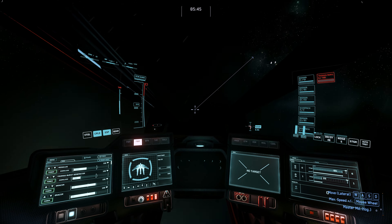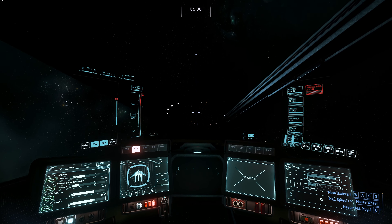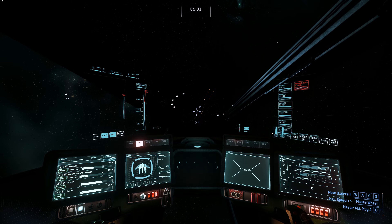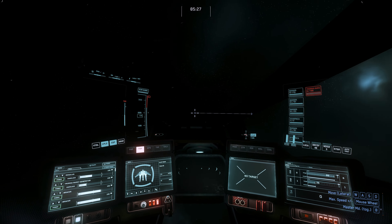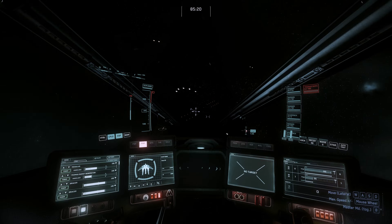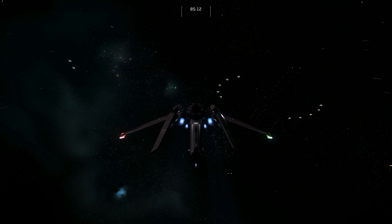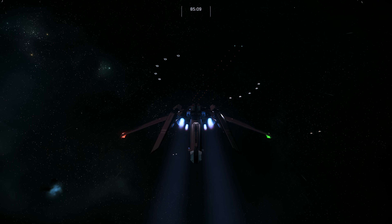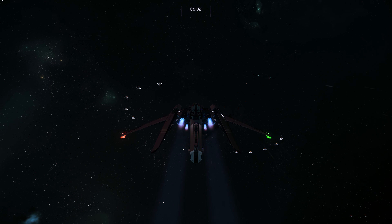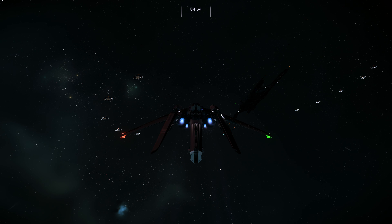Let's give it some maneuverability checks heading back towards Jericho as our reference point. At SCM speed, the pitch check in space feels pretty darn good — quite maneuverable. Yaw is not as good, a little slow. Roll feels pretty decent overall. The ship flies pretty smooth. We'll check out some of the afterburner animation as we roll around. That's how the Anvil Hawk flies — now let's test it in combat.